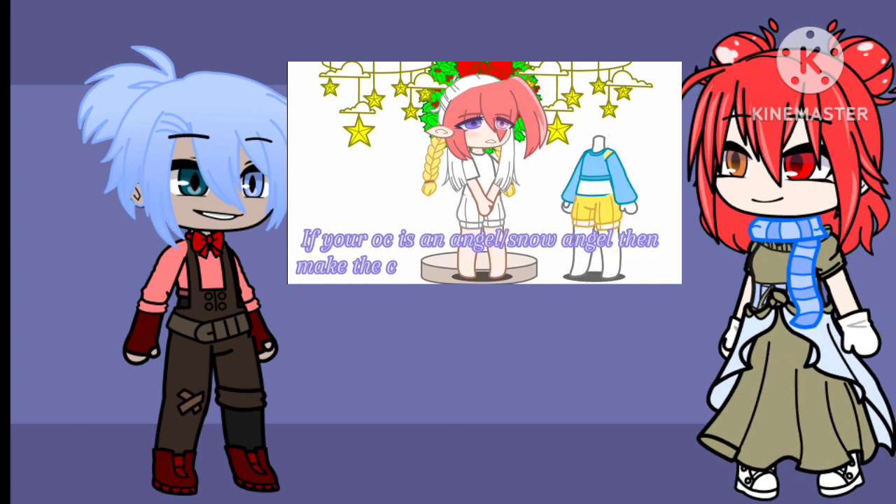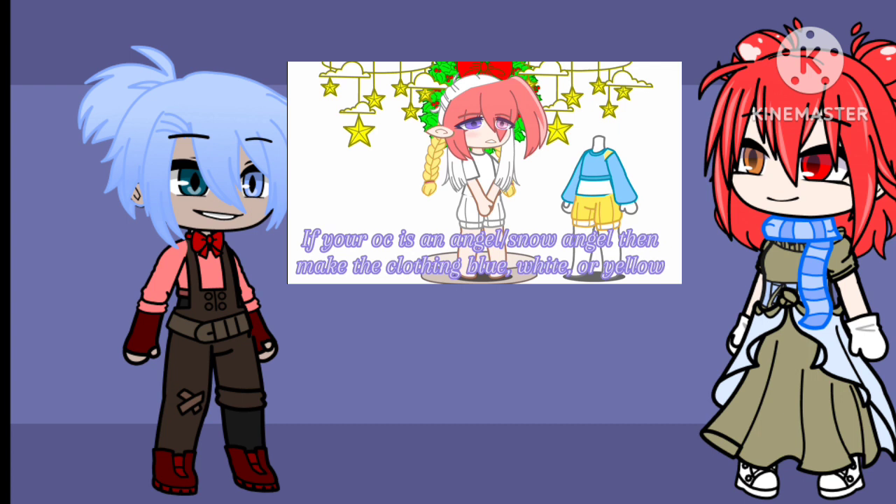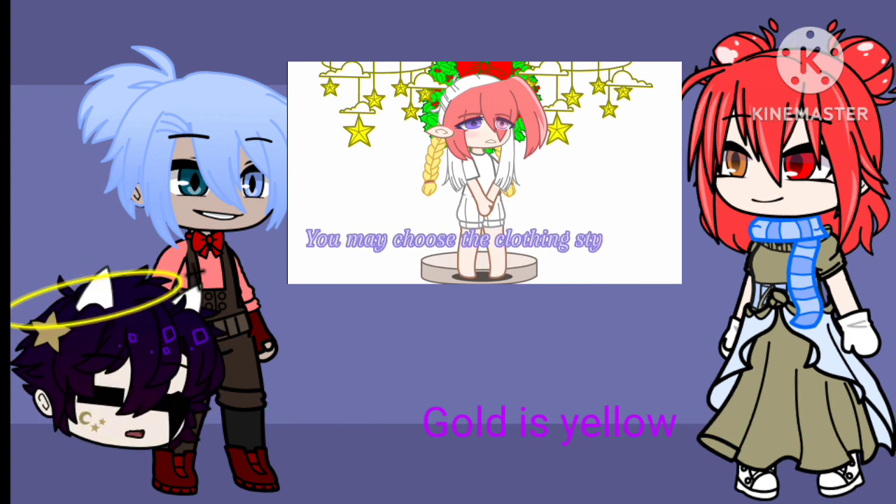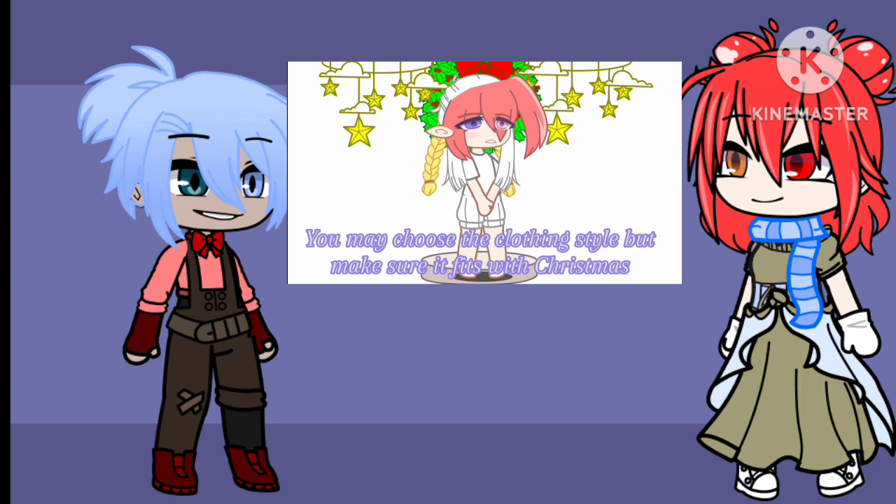If your OC is an angel or snow angel, then make the clothing blue, white, or yellow. If your OC is a child, then make the clothing black, white, or gray. You may choose the clothing style, but make sure it fits with Christmas.